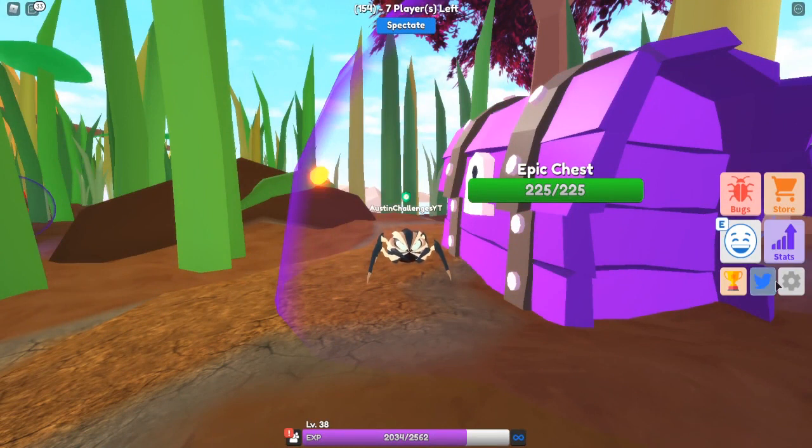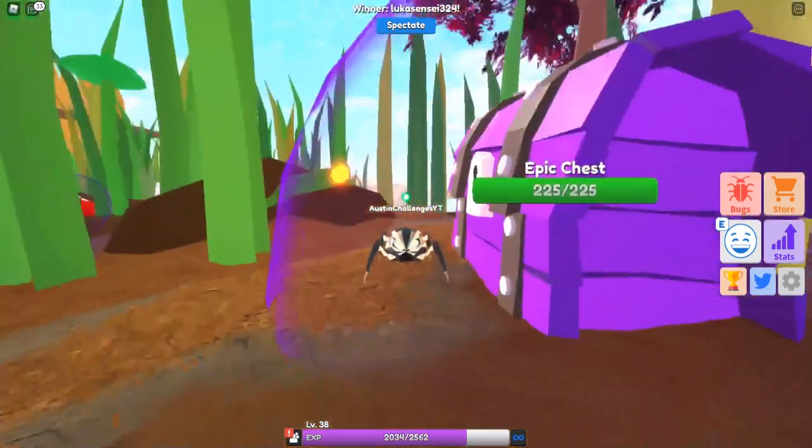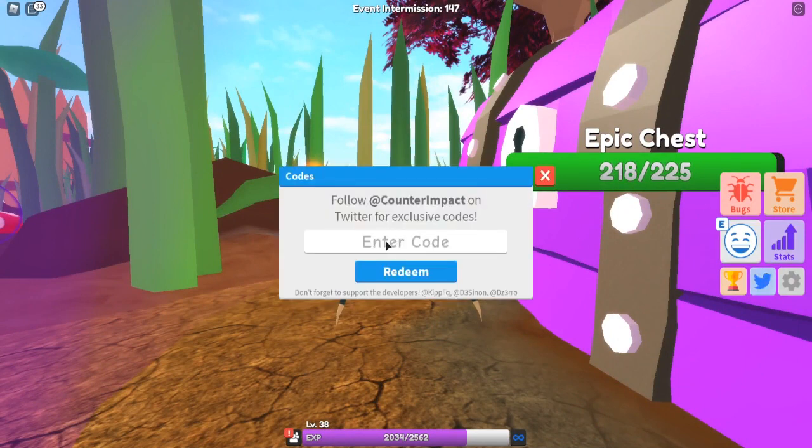To enter codes in this game, click this button — it's a Twitter bird icon — and right here you can enter codes. The first code is 'spider dengue' — this is actually the newest code available. Redeem it and you get 750 stars. I said tokens at first but it's stars — there we go. Enter that code for some stars.